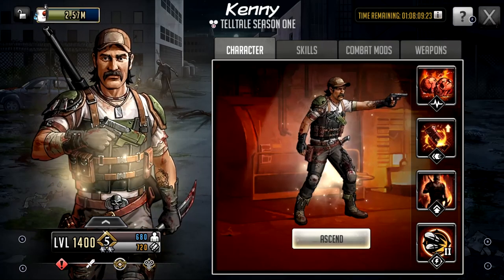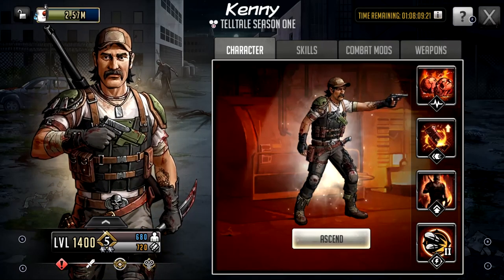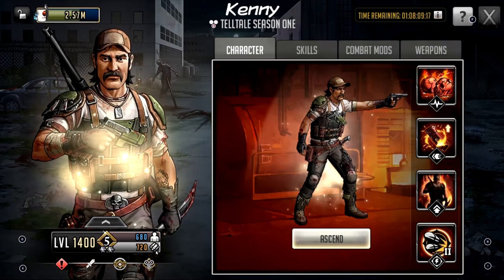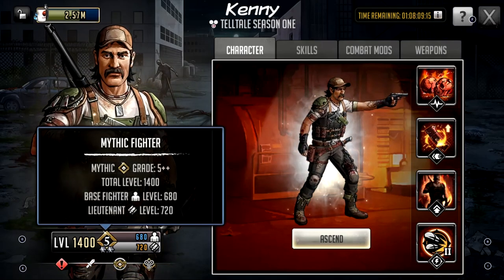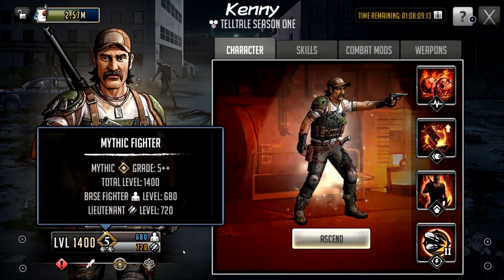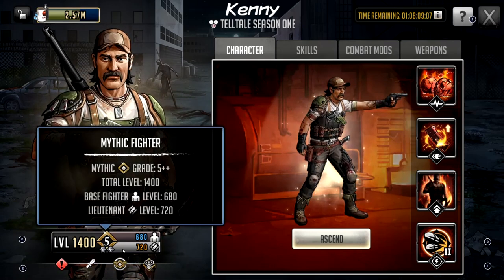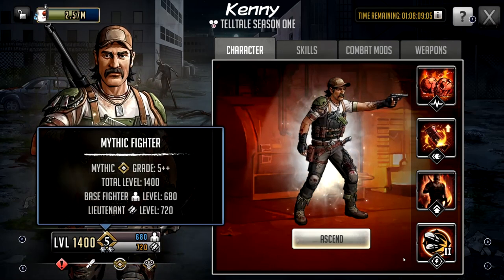This is what I have for my Kenny build. As you can see, Kenny is maxed at 680. He also has a Mythic Fighter level of 720, so my Mythic Fighter is maxed. Yours will definitely vary. I only have him LB2, so he's at 1,400 and not 1,440 — but he still slaps.